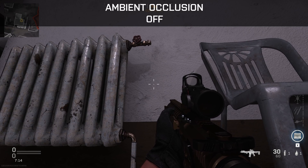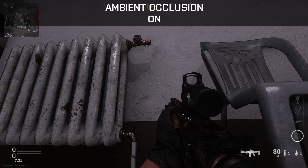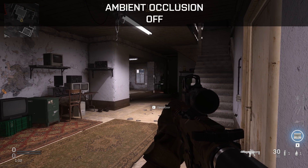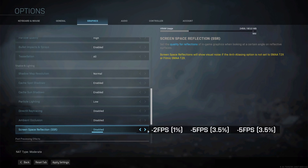Ambient occlusion adds shadows to objects close to walls. Modern Warfare is already quite dark when looking down corridors, so reducing shadows should be your goal here. Performance numbers show about an 8fps drop (5.5%) with the first option, a 1fps difference with the second, and 9fps (6%) lost when going to both — so absolutely set this to disabled. Enabling screen space reflections costs me about 2fps at low and about 5fps (3.5%) at normal or high. Since this only affects puddles and reflections, I keep this simply at low.